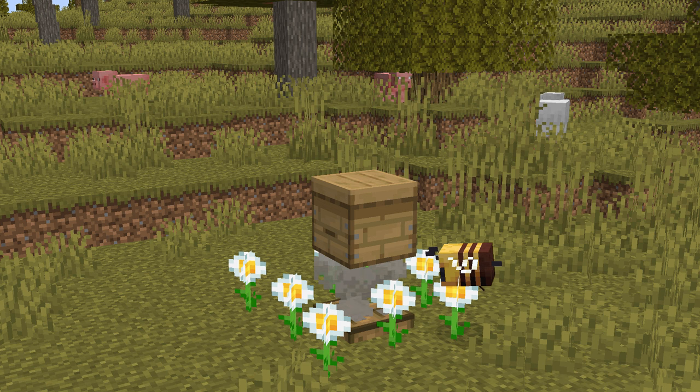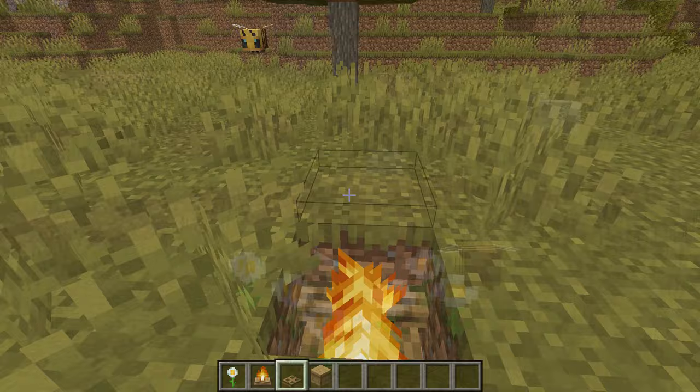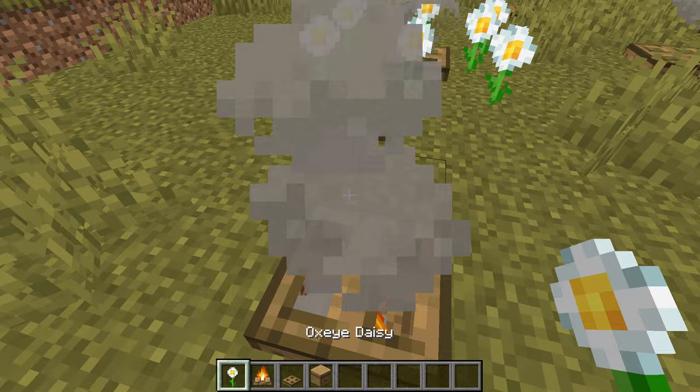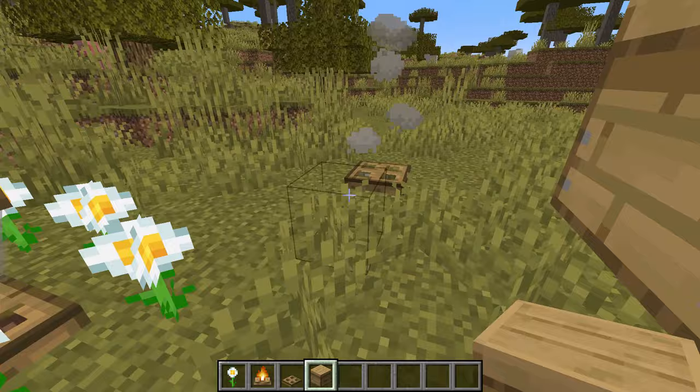You will also need to place something over the campfire like a trapdoor to stop the bees flying into it, as campfires will damage mobs that touch it — and that includes bees. Therefore I would recommend having a campfire one block into the ground, a trapdoor covering it, and a beehive placed above.